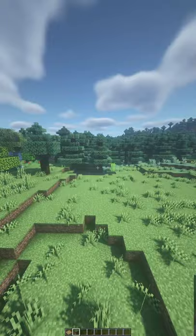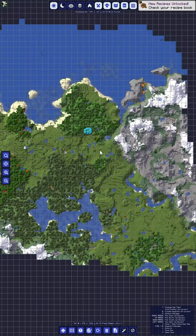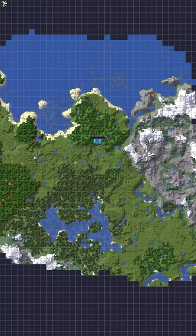Number three is Journey Map. As far as map mods go, there are none better. Not only will you have a mini-map, but you can pull up a full map of your world and set waypoints, all with Journey Map.